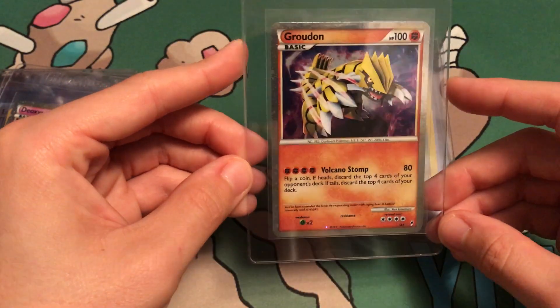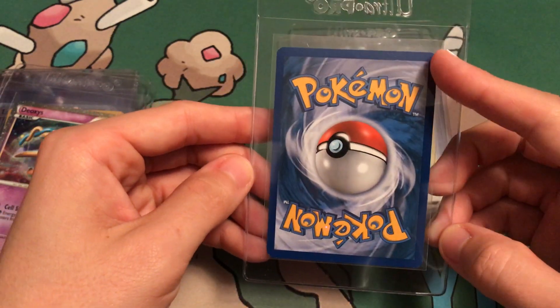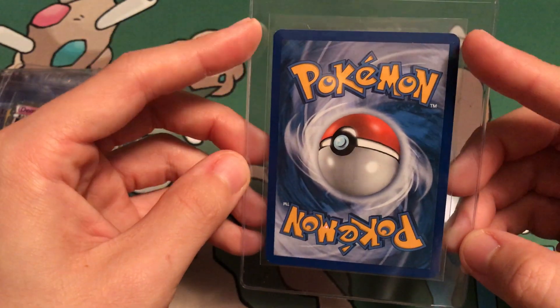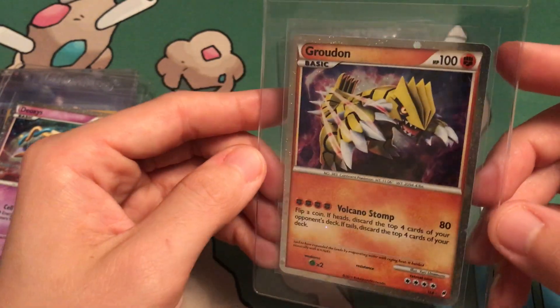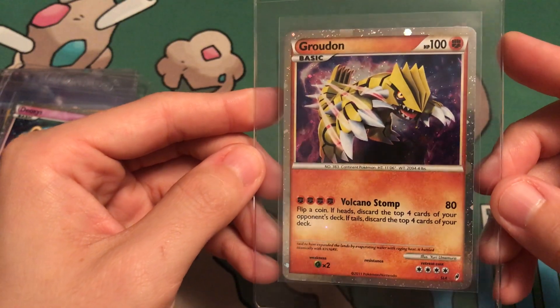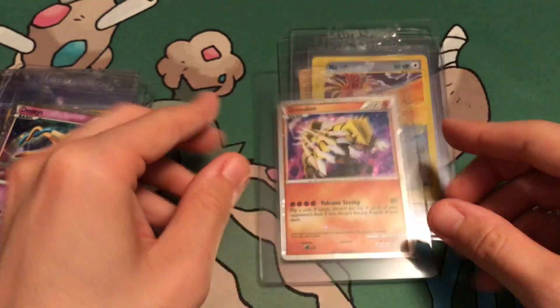Next up, we got a Shining Legend Groudon. Pulled this myself. Looks great. Got some nick up here, but I don't know if that's factory — more than likely I'd say it's factory, not really a nick. I mean, this card looks really good. Very hard for me not to say it's a 10. We will see — I'm not a professional grader. But beautiful card.